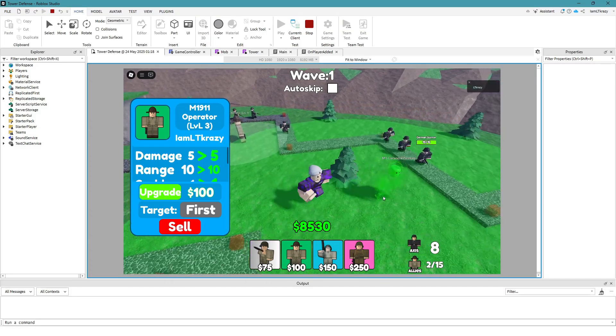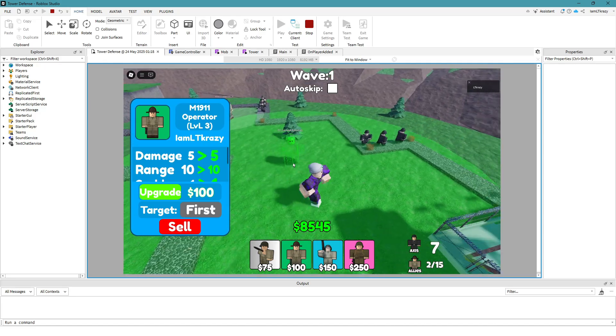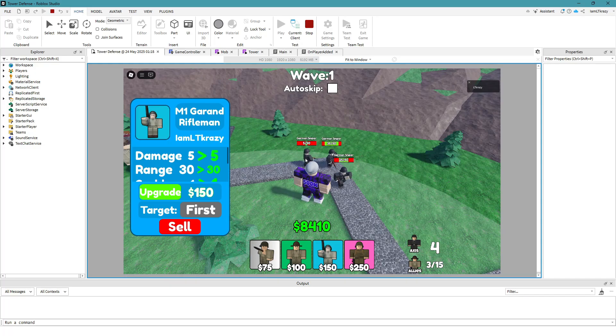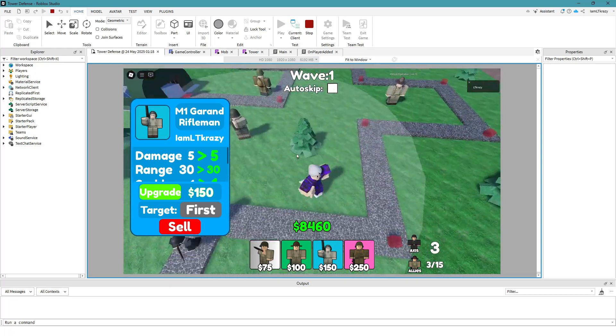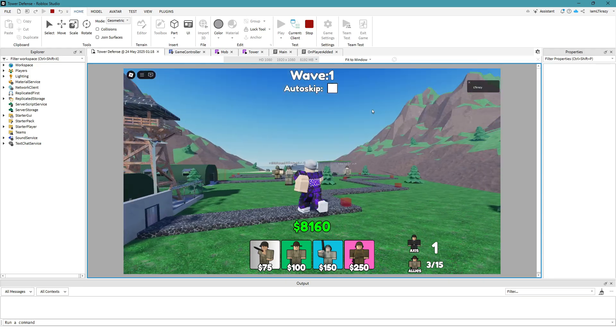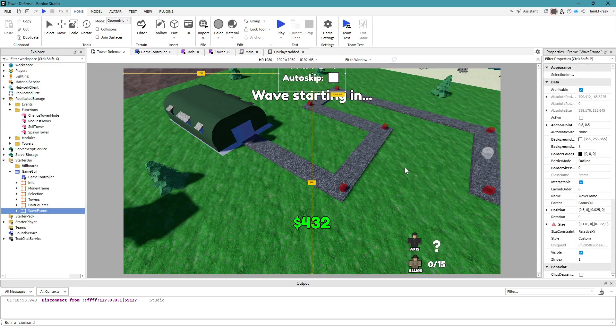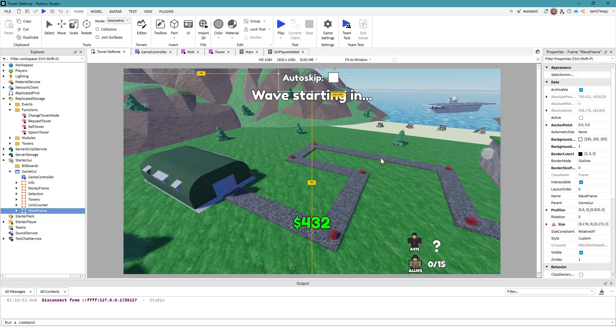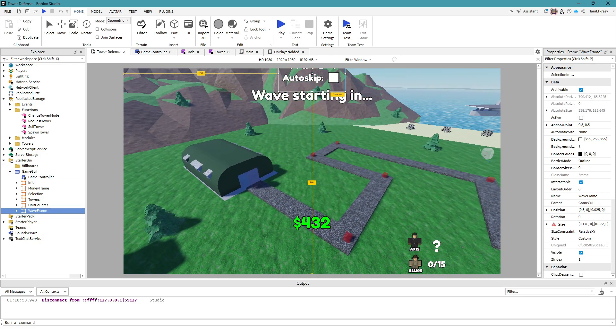Let's try out the rifleman — he should be able to target enemies in the back. Set to 'last' mode, he shoots the furthest-back enemy. That worked! A complicated process — about 25 minutes of work — but it's better than doing UI. Let's see what else we need to do in this video; I think we're going to be working on getting the buttons actually working in-game.